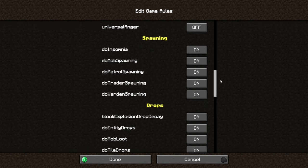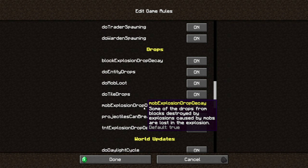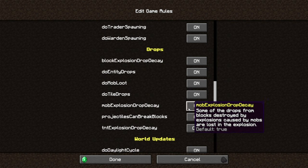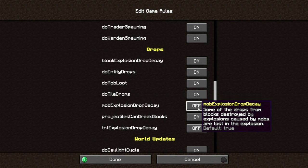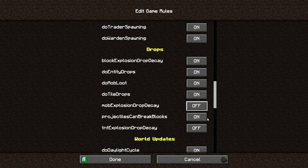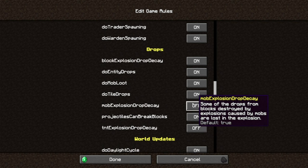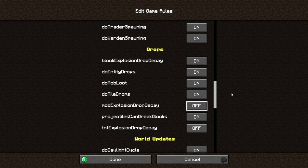There was one thing I did know about — I thought it was part of the TNT setting but it's not. So if a creeper explodes, it doesn't drop all the blocks; I thought that was a bug, but no, it's an actual setting. So if you don't want all the blocks to get destroyed from creeper explosions, this is one you can turn off as well.